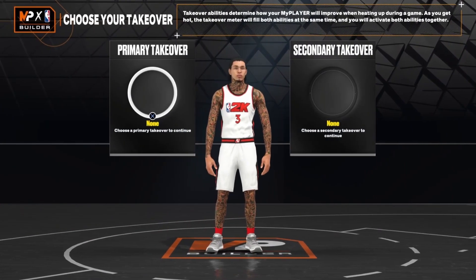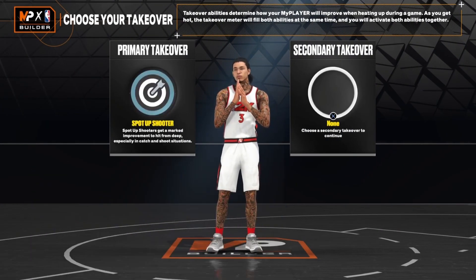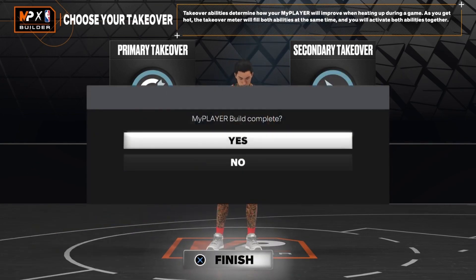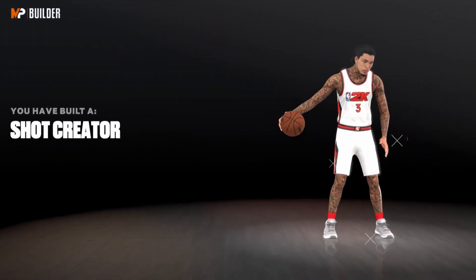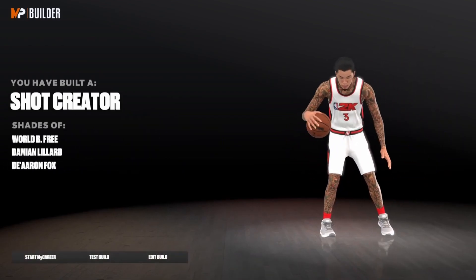As y'all boys can see, this is the build. With primary takeover, I always like to go with spot-up. Secondary takeover is slashing so you can get contact dunks. This is the build — make sure y'all hit that like, comment, and sub button. I hope y'all enjoyed this video. Peace.